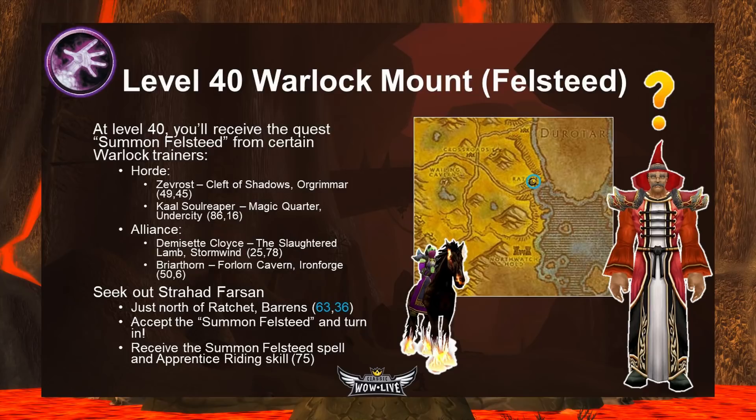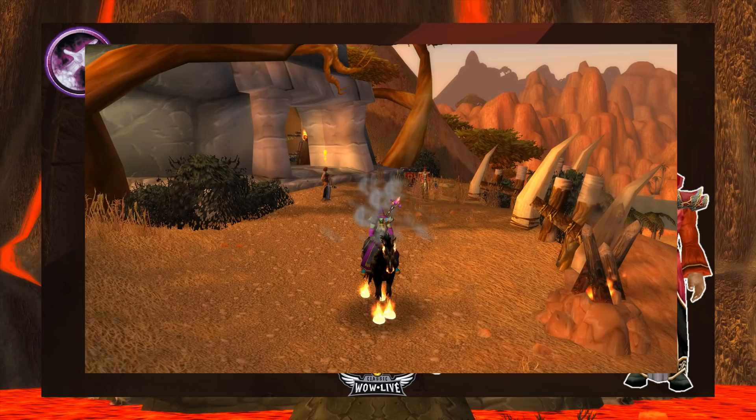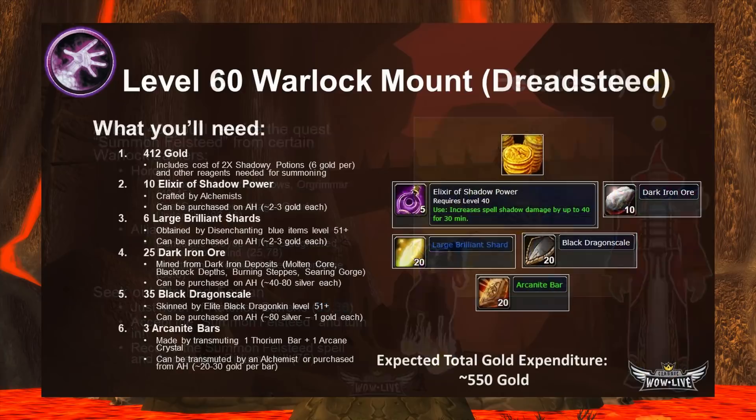Now for Warlocks. The level 40 Felsteed is extremely easy. At level 40 you'll receive the quest Summon Felsteed from warlock trainers: for Horde, Zevrost in the Cleft of Shadow in Orgrimmar at 49,45, or Kaal Soulreaper in the Magic Quarter in Undercity at 86,16. For Alliance, Demisette Cloyce in the Slaughtered Lamb in Stormwind at 25,78, or Briarthorn in the Forlorn Cavern in Ironforge at 56. They task you to seek out Strahad Farson in Ratchet in the Barrens at 63,36 — accept and immediately turn in the quest to receive your Summon Felsteed spell and Apprentice Riding (75).